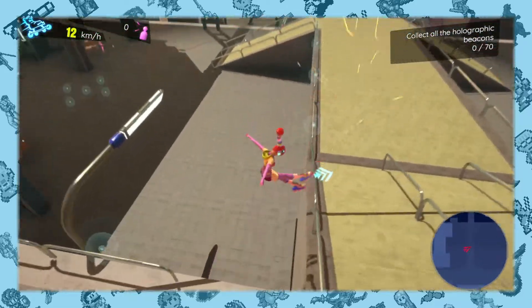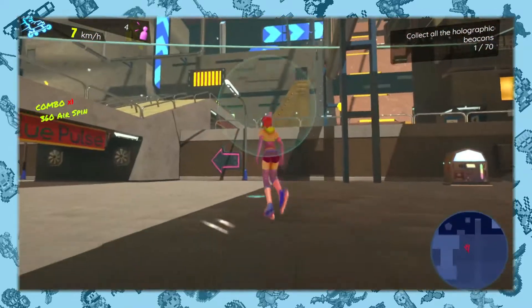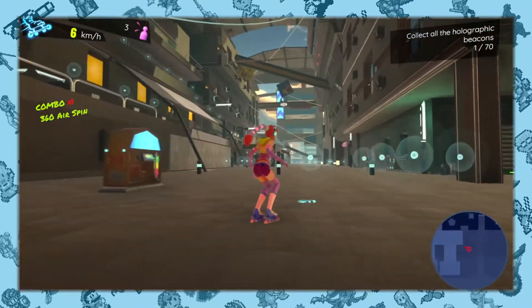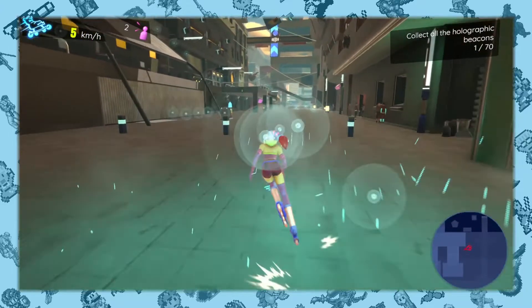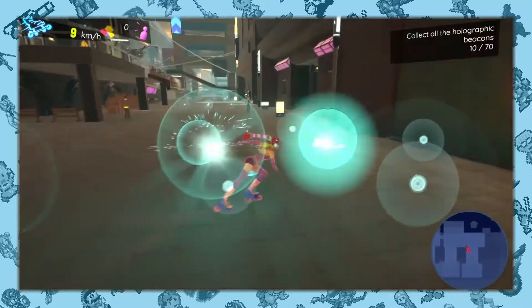When it comes to tricks, Neontail is light on them. Instead of button combos, it ties tricks to movements made with the left analog stick. This can be a bit difficult to get used to, but it does feel fun when the player really gets going and starts stringing combos together.